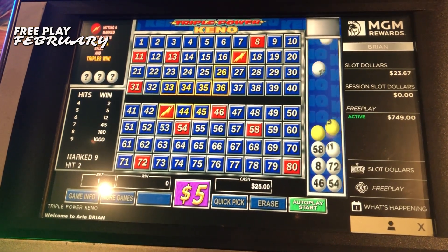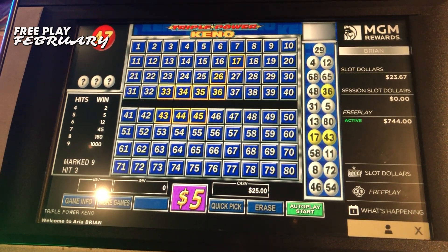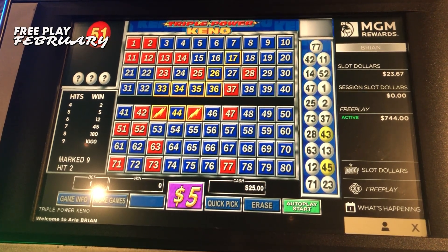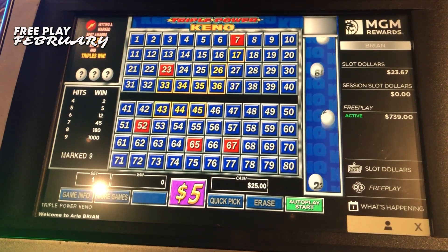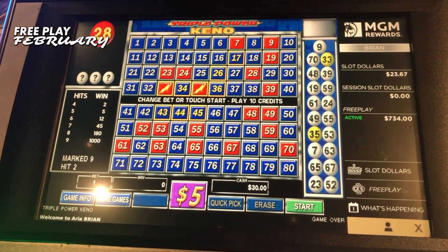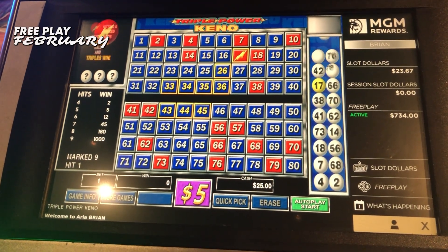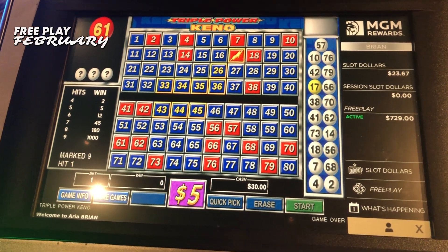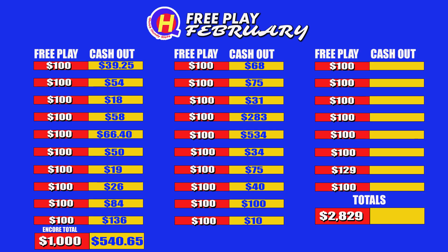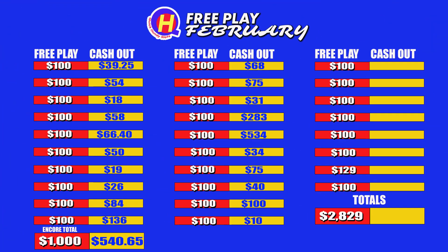Four more draws left. Triple PK is going to give us nothing. Nothing. The last one. Here's $100 worth of free play — we got $20 in the machine — and $100 of free play only converted into $10 when we subtract the $20 we had at the start. Lousy! You should be ashamed of yourself, Triple PK — you get a wag of the finger.